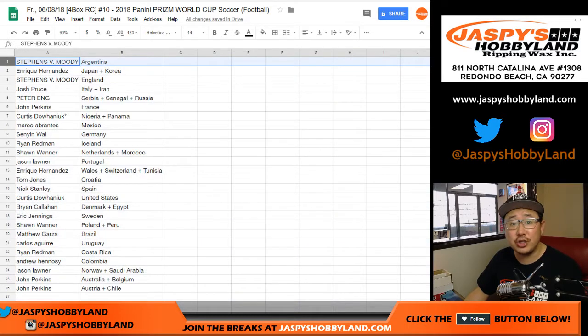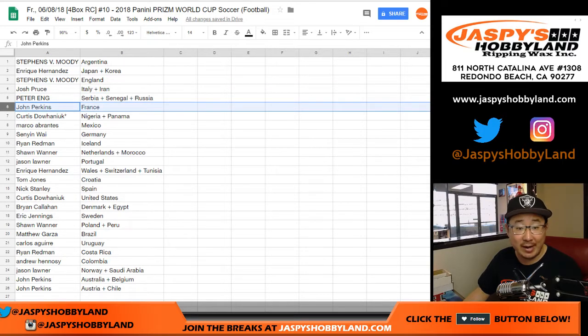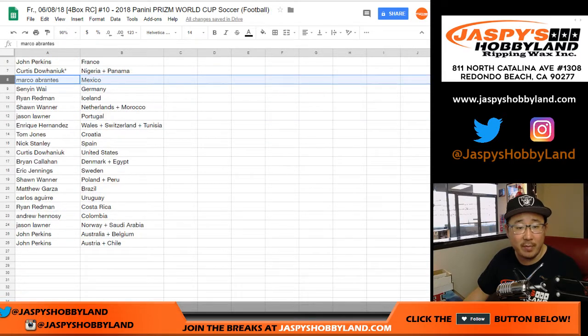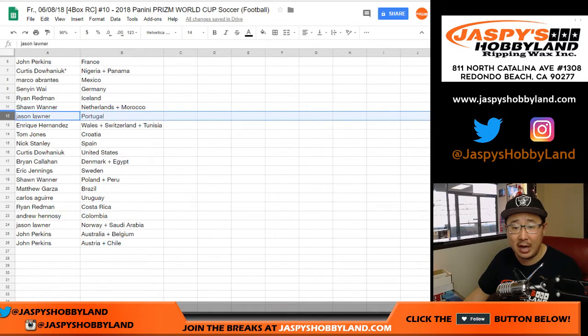Moody, you've got Argentina. Kike Hernandez with a Japan-Korea combo. Moody with England. Josh Pruce with Italy, Iran. Peter with Serbia, Senegal, Russia. John Perkins with France. Curtis. Last spot Mojo — Nigeria, Panama. Marco with Mexico. Senyin — Germany. Ryan — Iceland. Sean — Netherlands and Morocco.